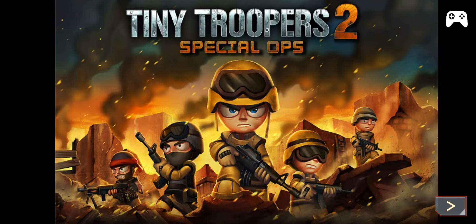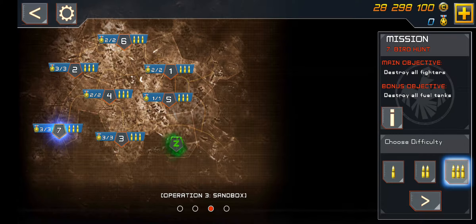Hey guys, Justin here with more Tiny Troopers 2 Special Ops. We're on to the last mission in Operation 3 — Mission 7: Bird Hunt.